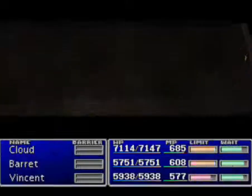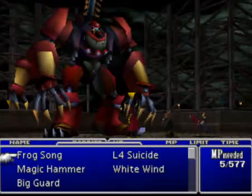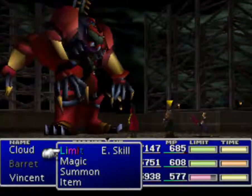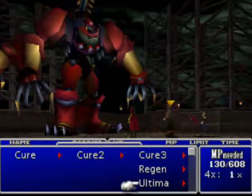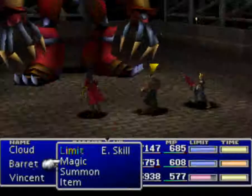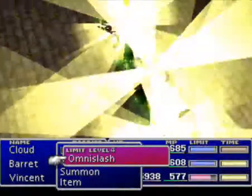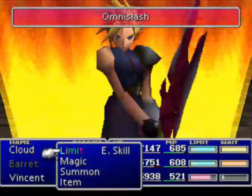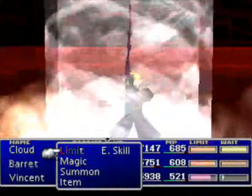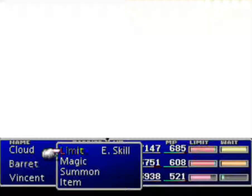We get to continue with the same music through here - don't know why that is, but whatever. Anyway, start off with Big Guard even though we probably won't need it. There are actually two parts - we've got the Proud Clad itself and the Jamar Armor. Let's show off Omnislash. This guy has a lot of HP and is immune to gravity, so I have no problem using limits to drill down his HP so I don't have to sit here forever.